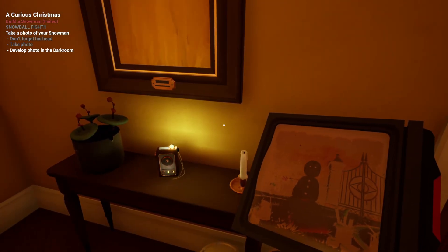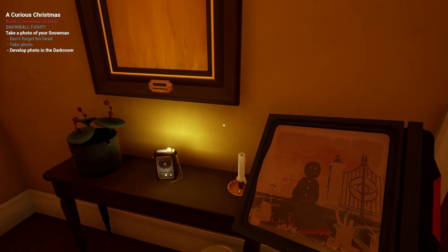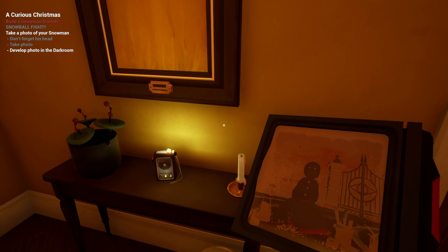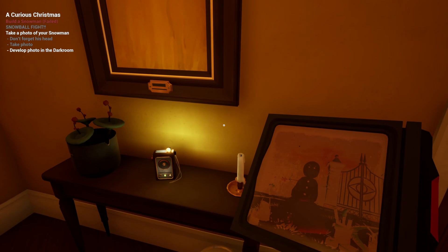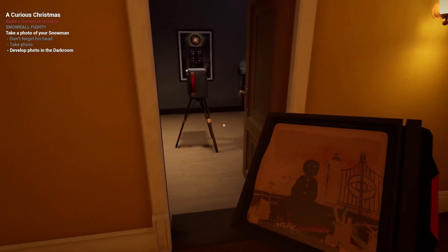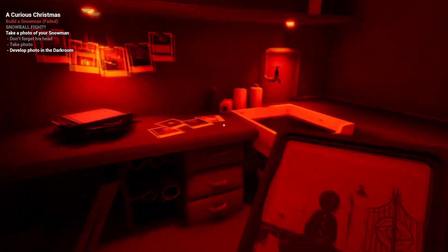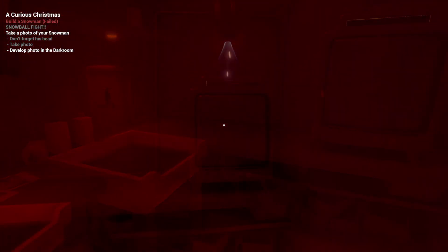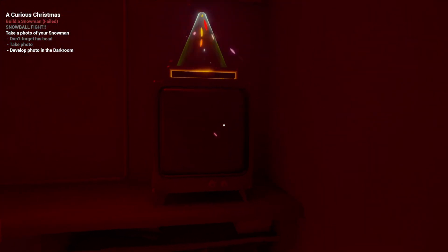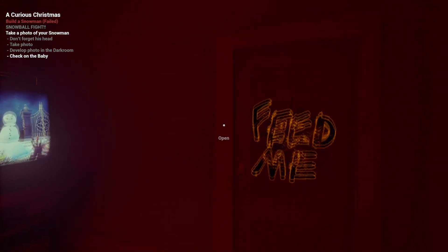Look, 232. Wake up. Open your eyes. So none of this is probably real, just in case you were wondering. But anyway, let's develop that photo. Pretty sure it's just gonna be a regular old snowman — exactly the way I built it. So this is new: it says 'feed me' after you develop the picture.